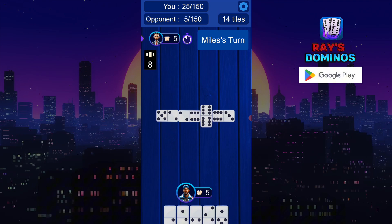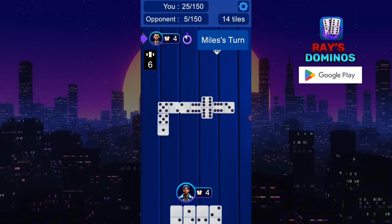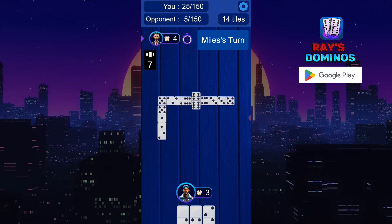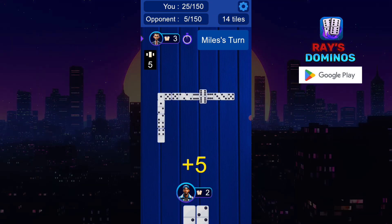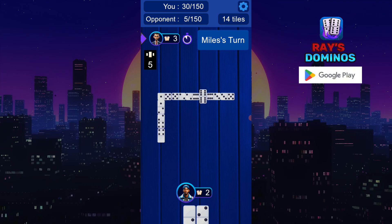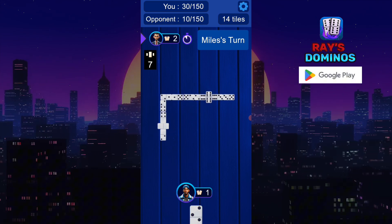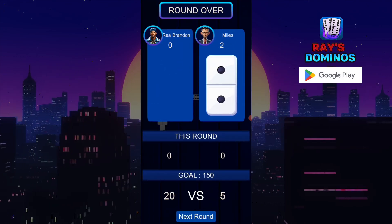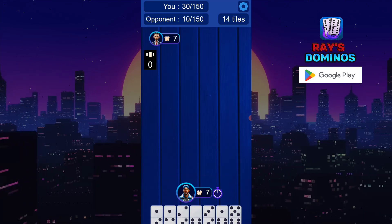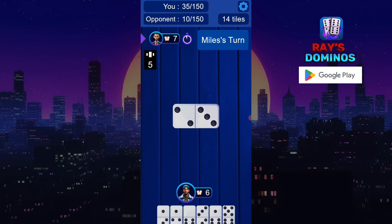Every five points is where you score — 5, 10, 15, 20 — all the way up to 35, which is the max. If you didn't know how to play, it has 34 bones, tiles, or dominoes — however you want to call them. I had the arrows pointed in so everybody knows exactly who's who.